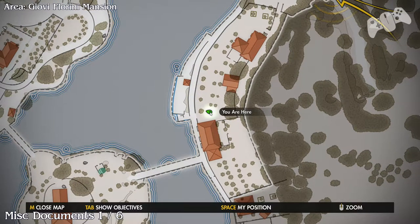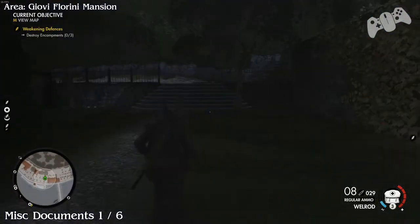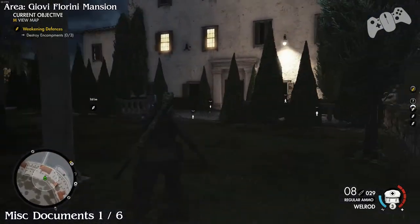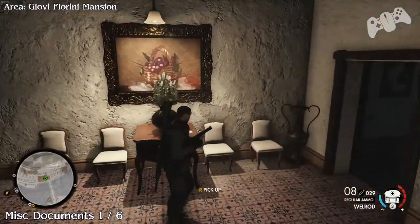Once you grab that roster we're going to get document number one, very close by. From the starting location, turn around and climb the stairs, look right, climb some more stairs, and then head into the house.